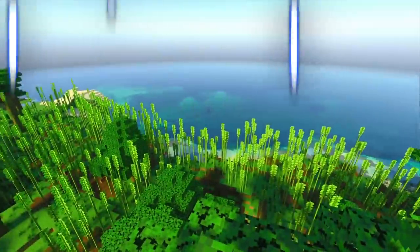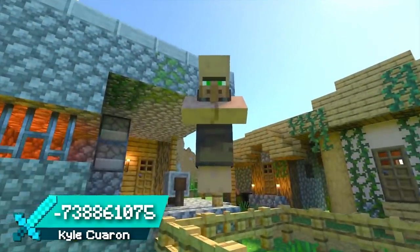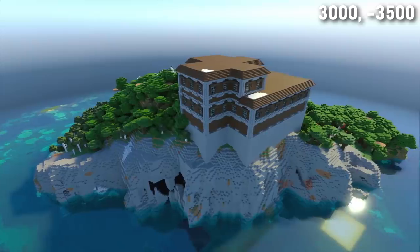Seed 14 spawns you in a bamboo forest with a sparse jungle village and a ruined portal just around the corner — a really nice spawn. But the main feature of this seed is a fair distance away: a woodland mansion island with an exposed lush cave.